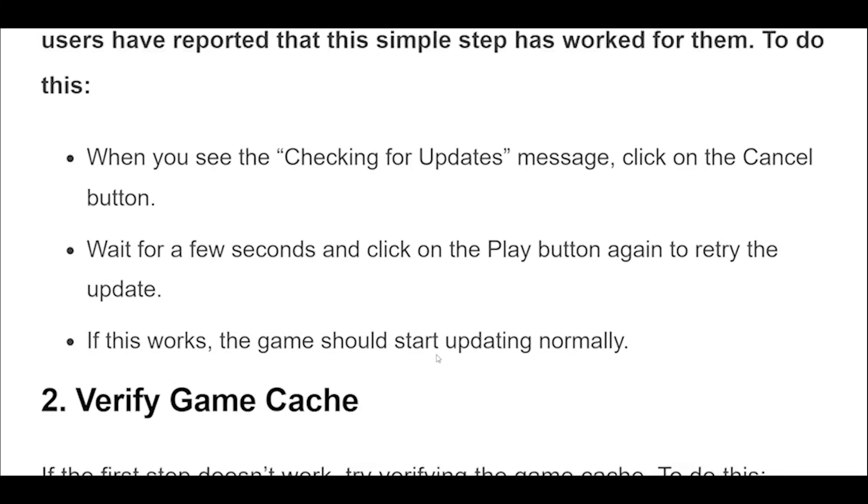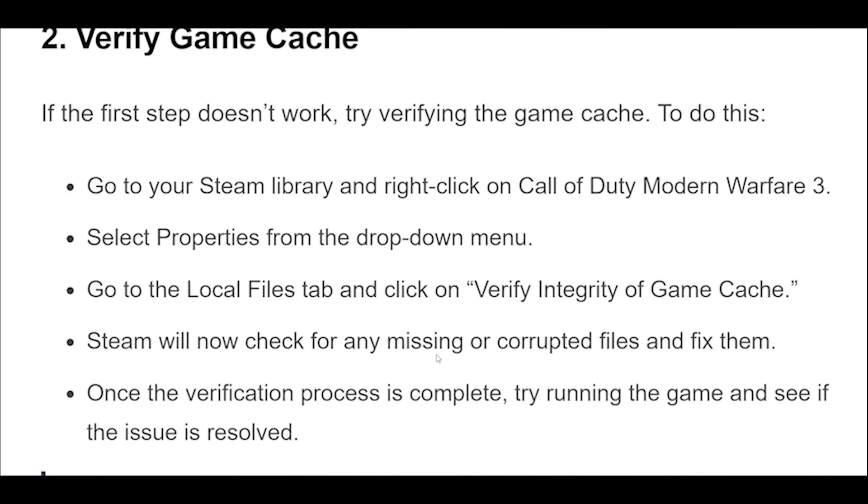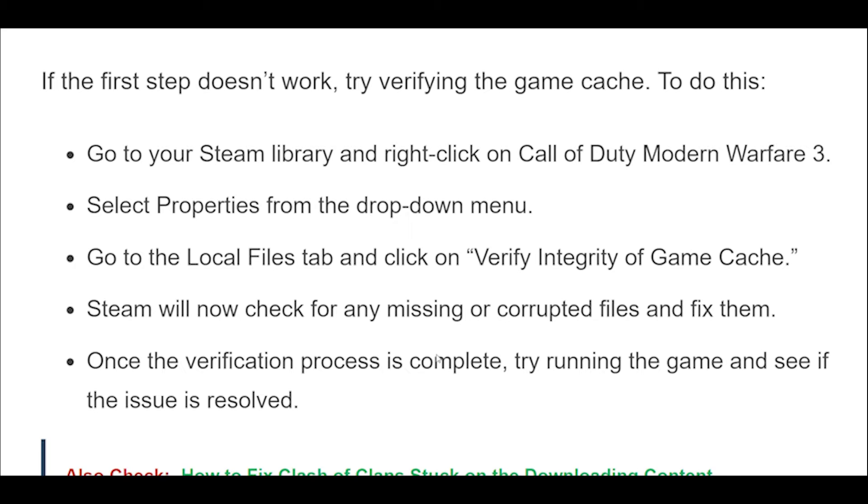One of the simplest solutions is to cancel the update and retry. Many users have reported that this simple step has worked for them. To do this, when you see the Checking for Updates message, click on the Cancel button. Wait for a few seconds and click on the Play button again to retry the update. If this works, the game should start updating normally.